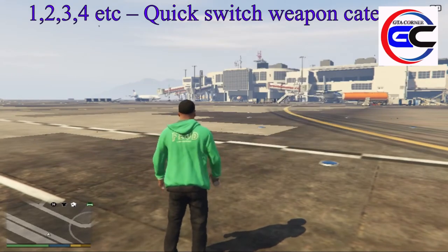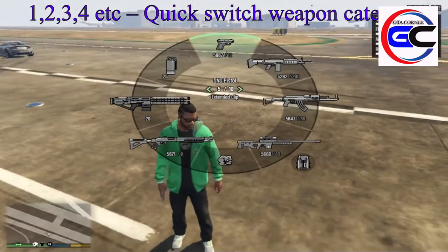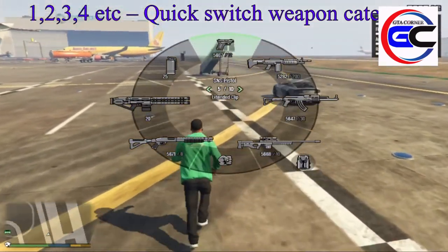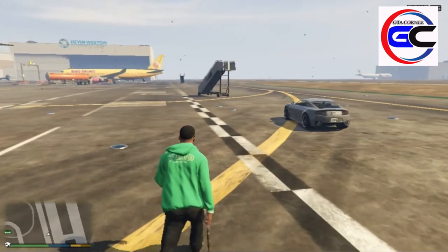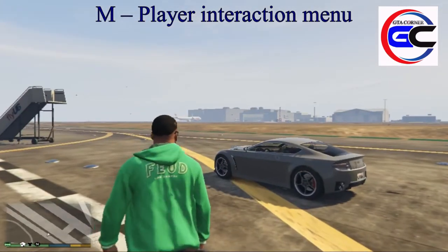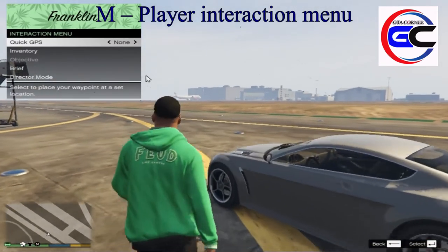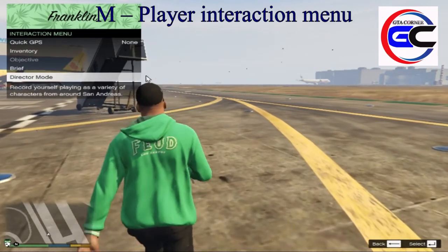Now we have a pistol — they are also very tight. Now we have a menu. You can use M. You can use GPS. This is the last mission of the directory mode.